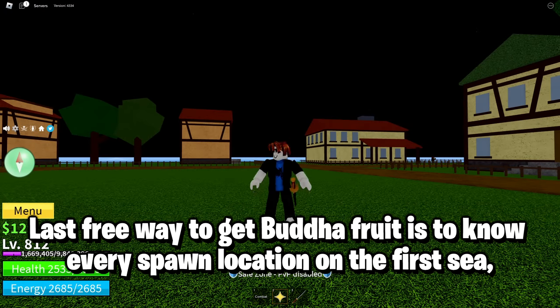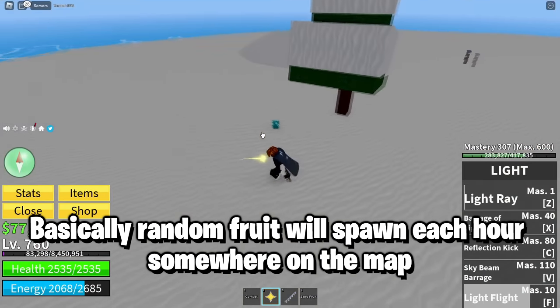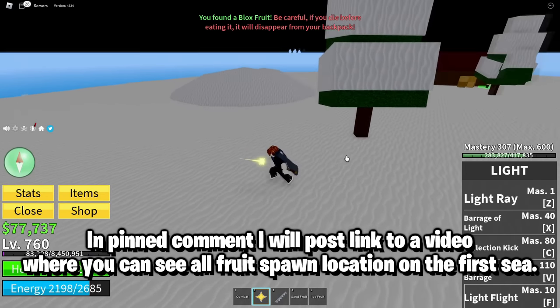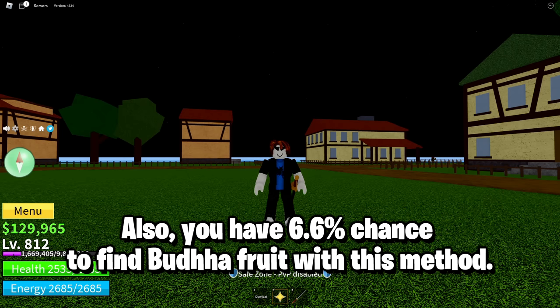The last free way to get Buddha fruit is to know every spawn location on the first sea — many people got the fruit that way. A random fruit will spawn each hour somewhere on the map and will despawn after 20 minutes if no one picks it up. In the pinned comment I will post a link to a video where you can see all fruit spawn locations on the first sea. You also have a 6.6% chance to find Buddha fruit with this method.